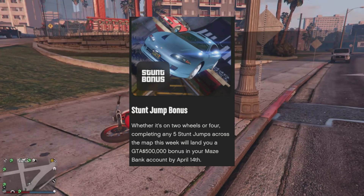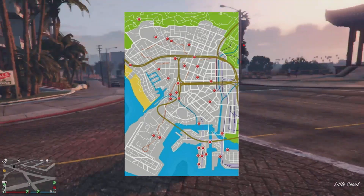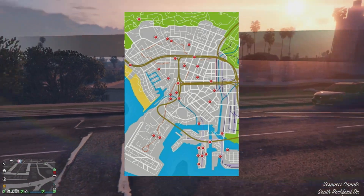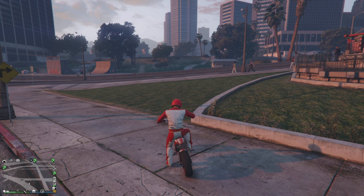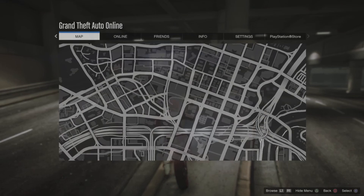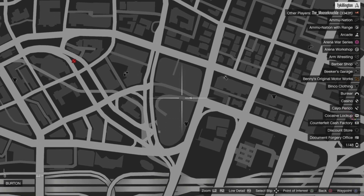Here is the Newswire post right here — stunt jump bonus. Whether it's on two wheels or four, completing any five stunt jumps across the map this week will land you a GTA $500,000 bonus. Shout out to GTA video game guides for this map showing some of the ones inside the city. I recommend using a motorcycle for these — it's a lot easier. I'm using the Manchez. I would say a motorcycle over a car because it's a little bit easier to land the stunts. Plus, by doing these stunts — there are 50 of them throughout the map — you'll get to unlock some cool things like paint and upgrades for your vehicle.